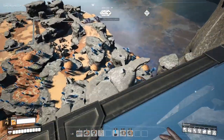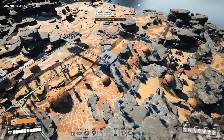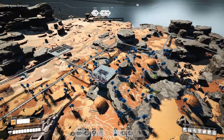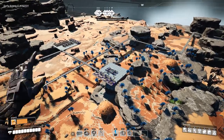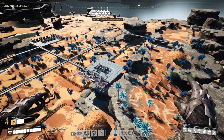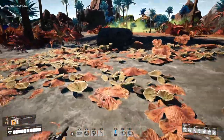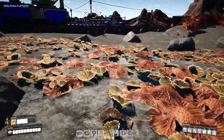Down here we have a simple build - this is kind of becoming a standard build of mine. We just want to maintain a trajectory towards this. Batteries in on the first one. I'm not going to make that jump - I couldn't get enough forward momentum. But that's okay.